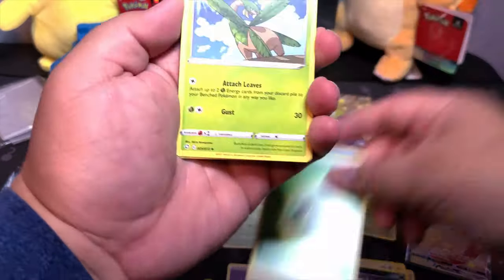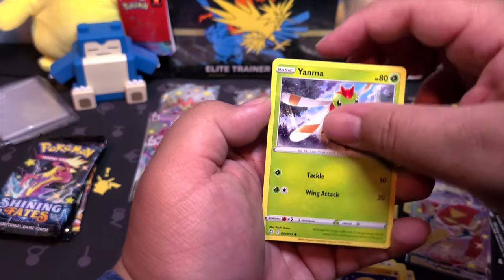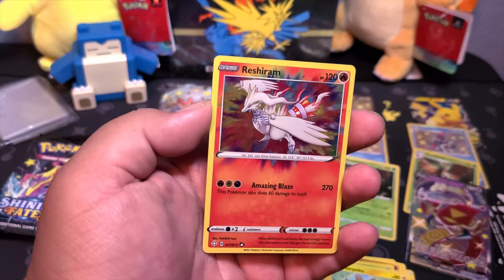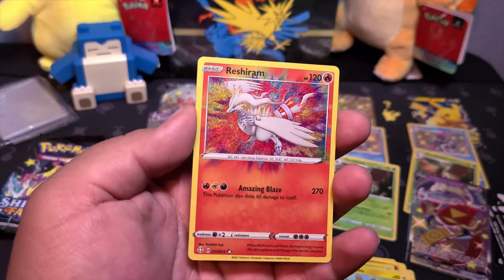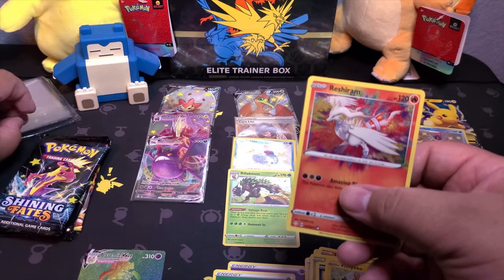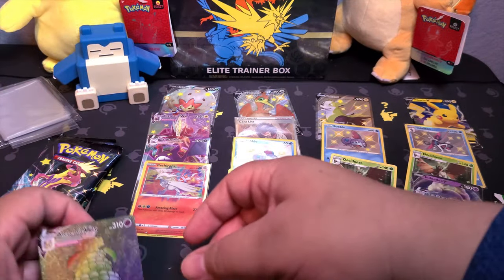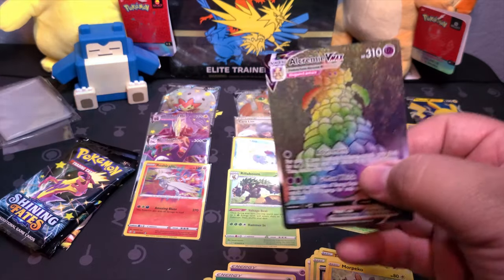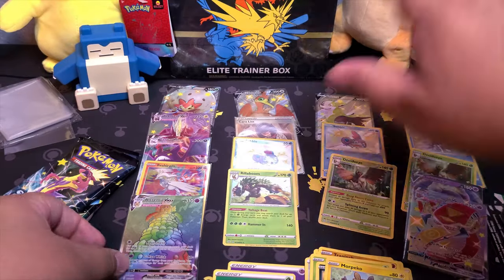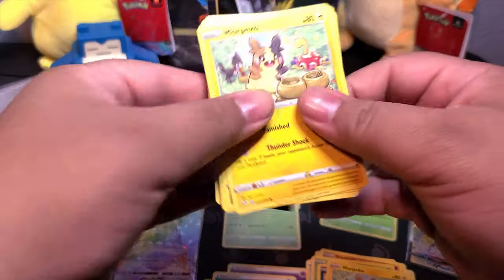It's definitely fun opening these packs once more. The next time a Shining Fates video comes up, I forgot these were even a thing. Oh my god - an amazing rare in a double hitter pack! Oh, my god - a rainbow rare Alcremie V-MAX! Okay, yeah, that settles it - Eldegoss definitely won, Eldegoss definitely won.